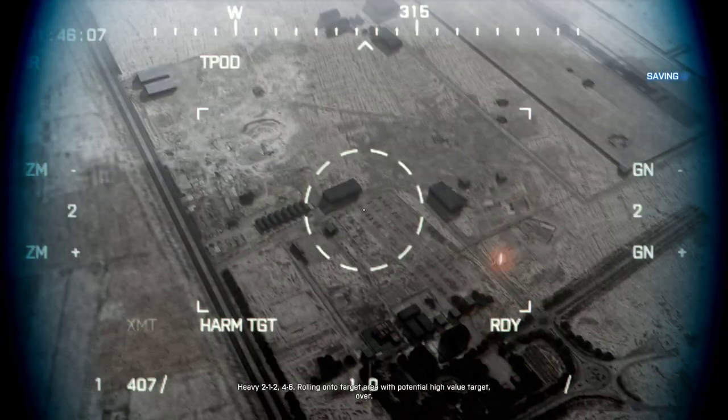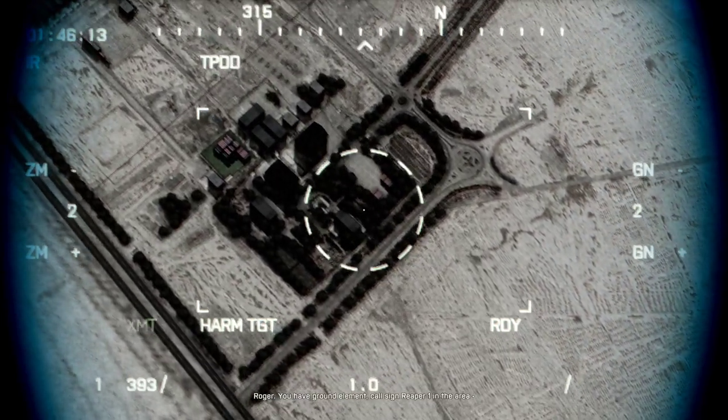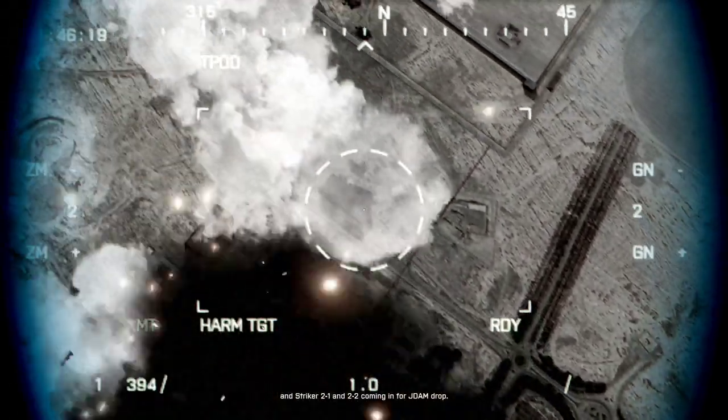Heavy 2-1-2, 4-6, rolling on to target area with potential high-value target, over. Roger. North ground element consign Reaper 1 in the area, Striker 2-1 and 2-2, feeling in front chain down, drop.